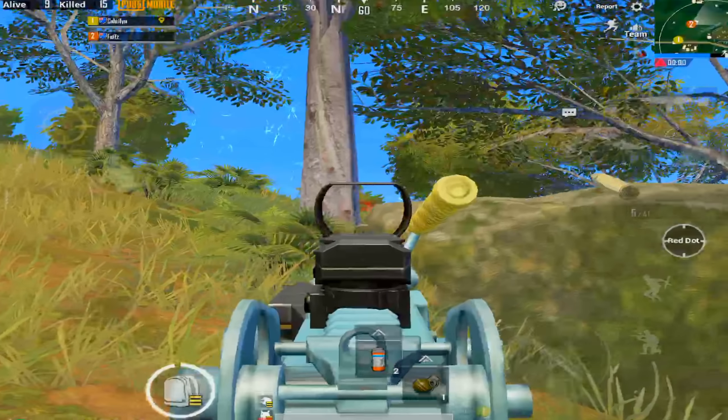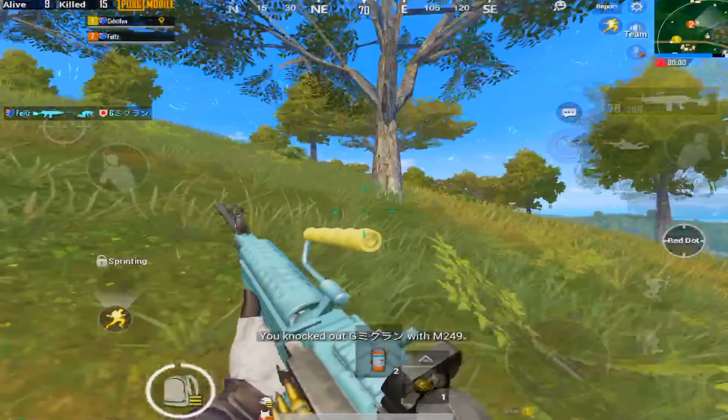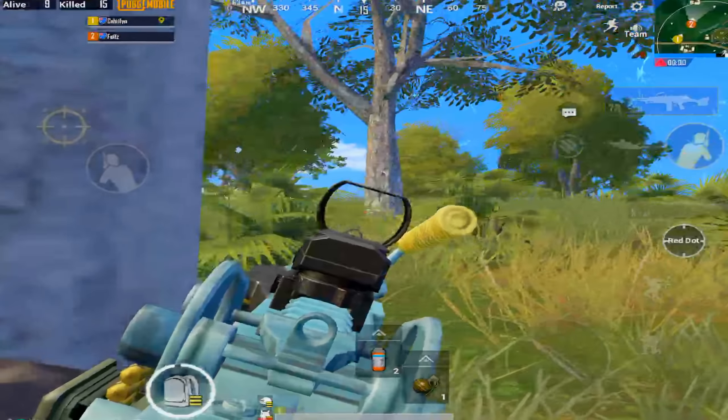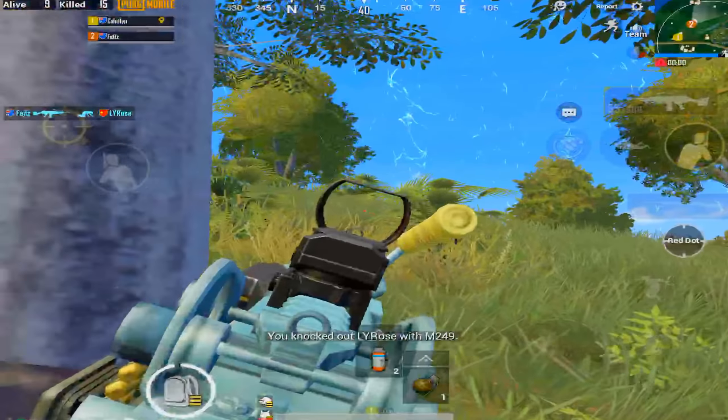Starting off, we use the M249 — probably one of the best guns in the game for close to medium range, which makes sense. It's a drop weapon, 100 bullets, and the damage is crazy. The only downside is the reload, but hopefully you wipe the squad before you need one.